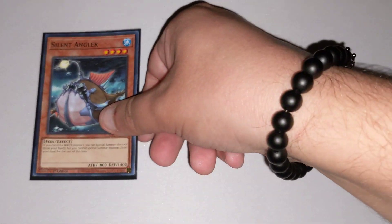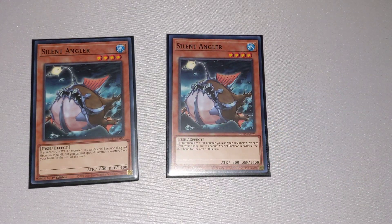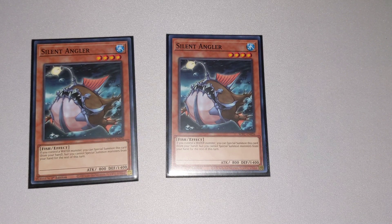The last of our Tuners goes to our two copies of Silent Angler. Very good extenders. They have the effect that if you control a Water monster, you can Special Summon this card from the hand. Unfortunately, you can't Special Summon any more cards from your hand for the rest of the turn you activate this effect, but this should be the last thing you activate from your hand before you do anything else on field. So other than that, it's a pretty good card to add to the deck.